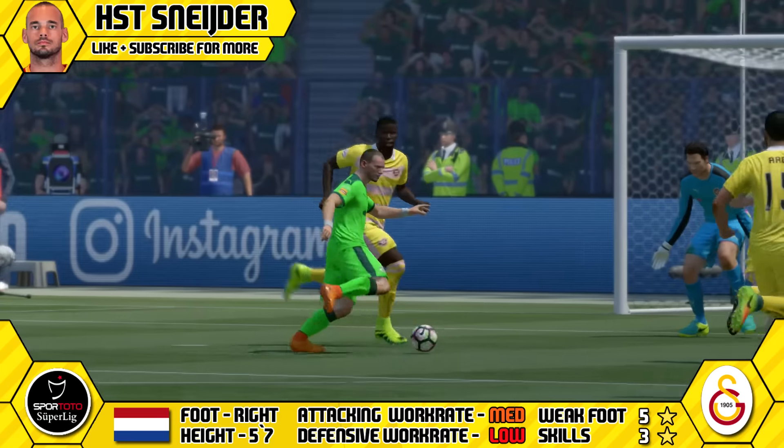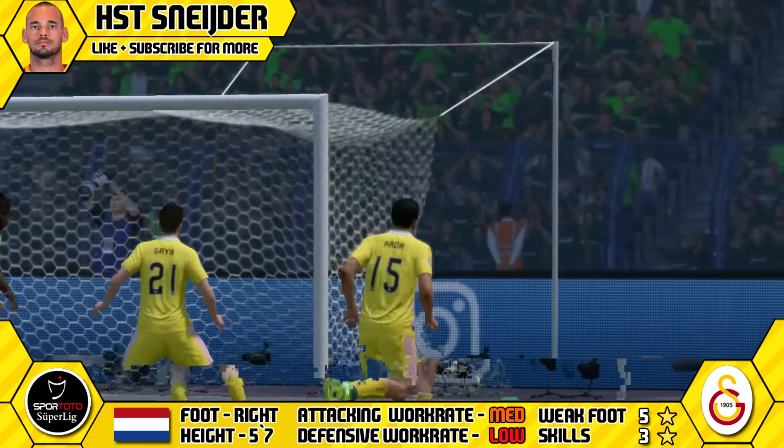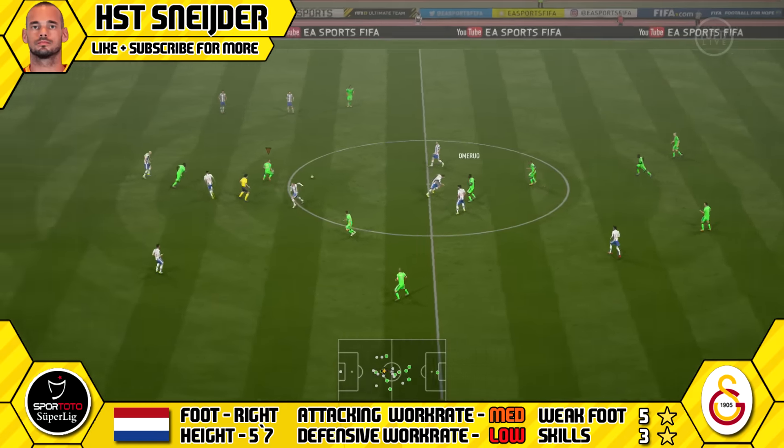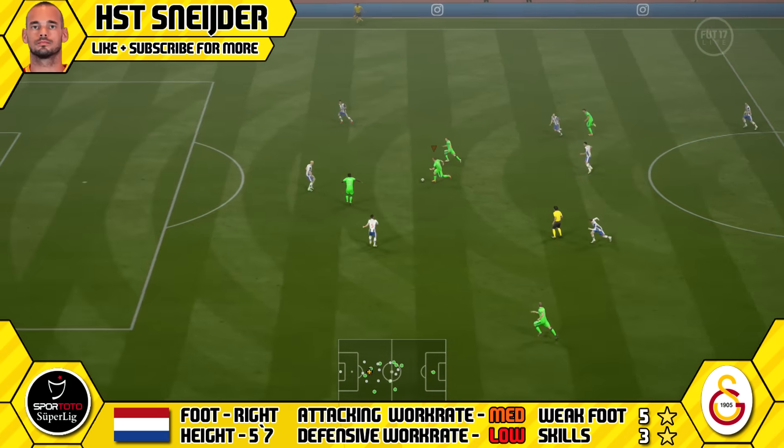His medium-low work rates did actually work well in that formation as he won't be dropping too deep. Obviously you've got two CDMs behind you who are going to be staying back, so Snyder can be in the middle and take advantage of that shooting ability.